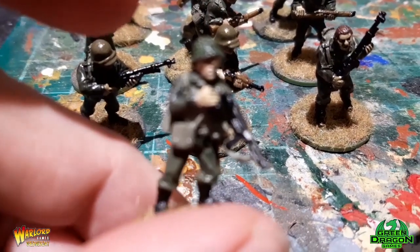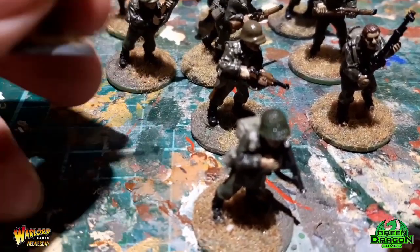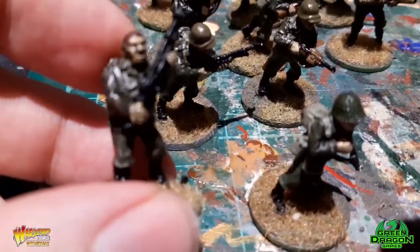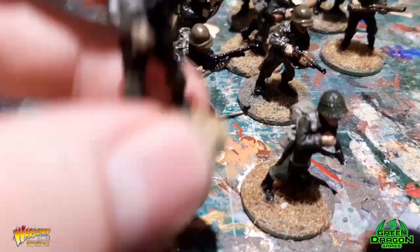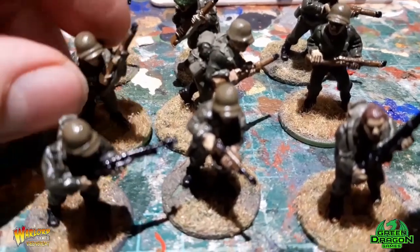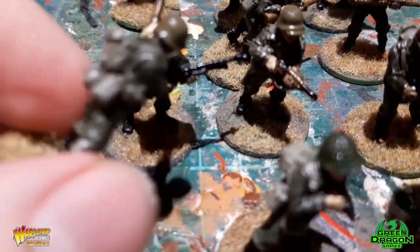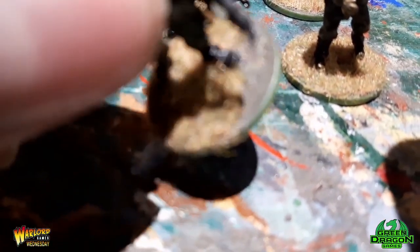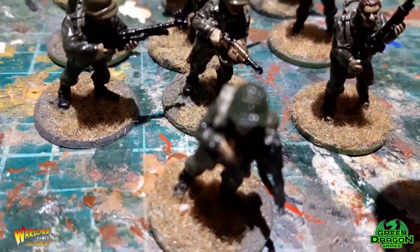There's the sergeant with his Thompson submachine gun, and we've got the BAR gunners — one, two. Not that keen on this model but there we go. And then the rest are seven guys with rifles. All done, weapons done, boots done black, and all the bases have been done with Vallejo paste and flock.